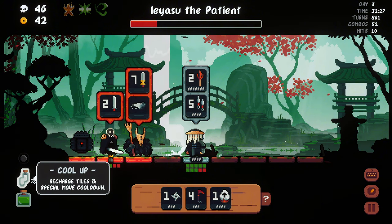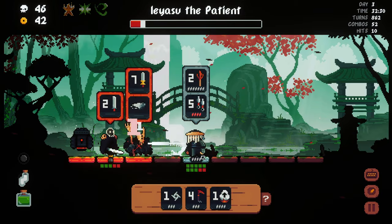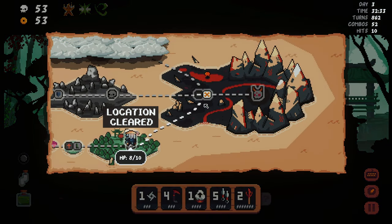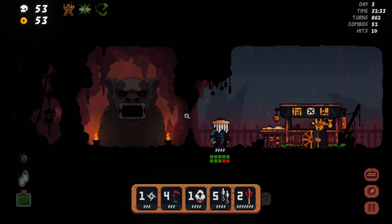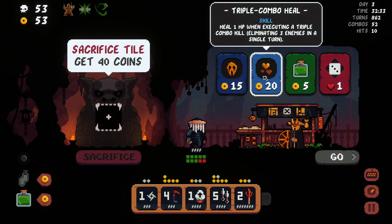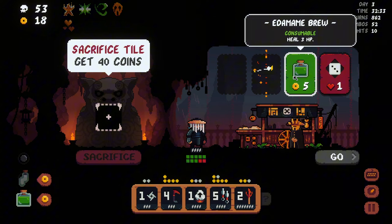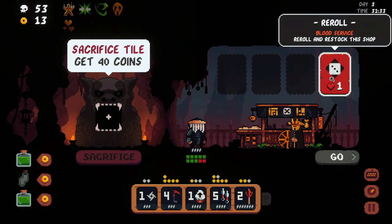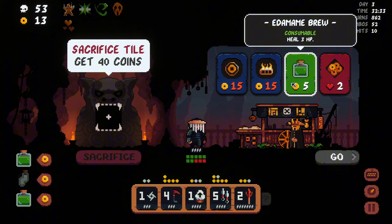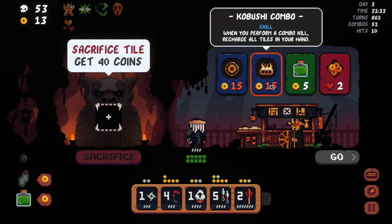Seven damage — I really hope I'm gonna kill him here, but I don't think so. Oh boy. That would have been devastating. Oh okay — when you perform a combo kill, a random enemy is cursed. Yeah, I think I'll go with that. We can go with both honestly. When you perform a combo kill, recharge all tiles in your hand — that's actually nice.